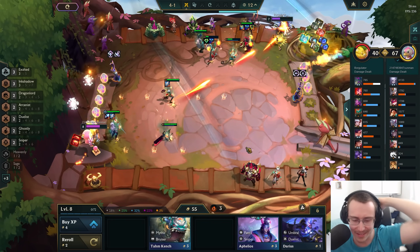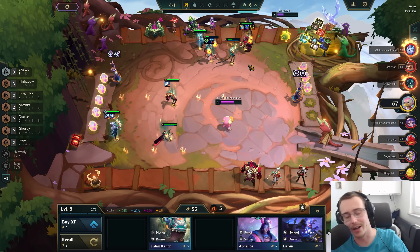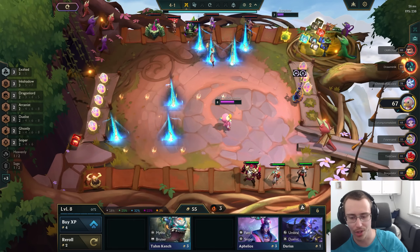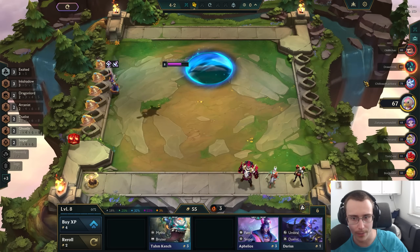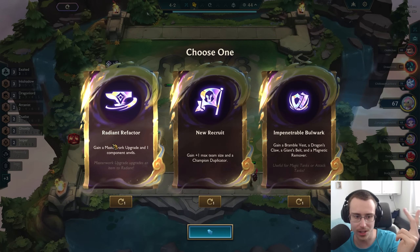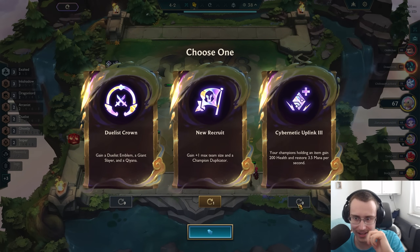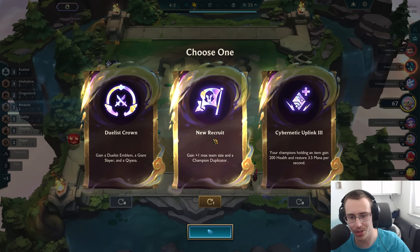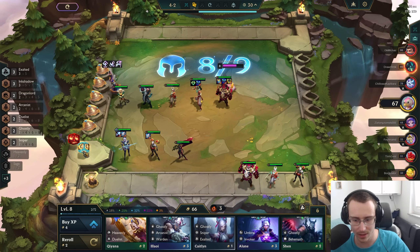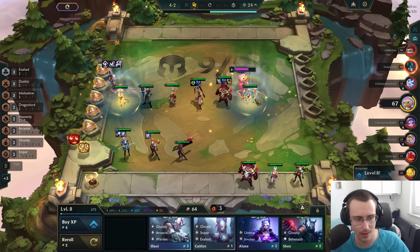We're still doing good on health. Before we continue let's get the last augment — we're getting our last beautiful prismatic option. Give me something yummy! New Recruit is so good. I don't think Dual works here — New Recruit is just way too damn good. Getting a duplicator is massive.